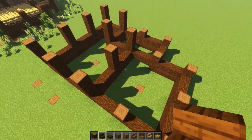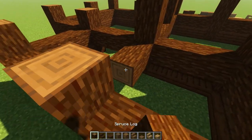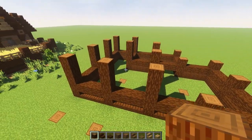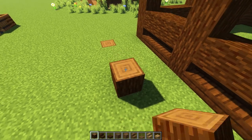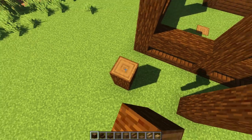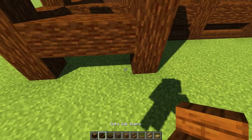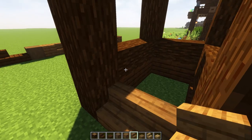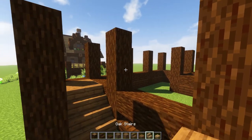We have this all set up. I want to cross that one as well, then let's work on the main house. In this corner give it a space of one and two — take this up one, two, three, four, five for now. Cross that one, cross this one, and put our stairs facing downwards. Now grab some spruce stairs, put two here, two here, and our spruce slabs right there.